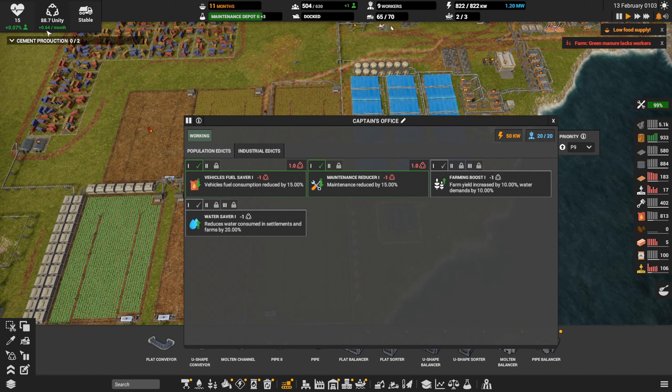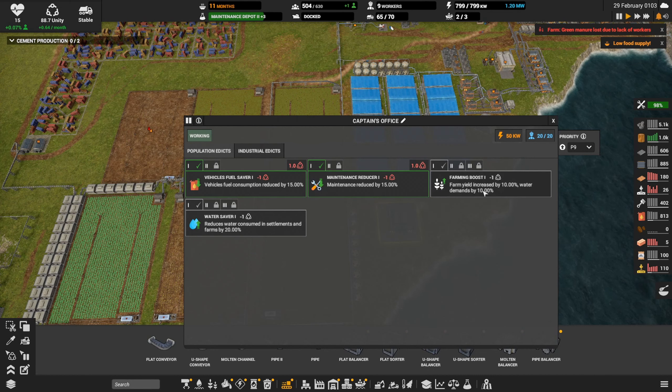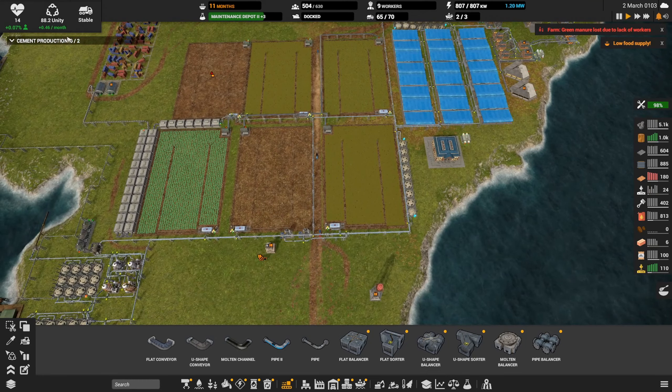Okay, now we're only at plus 64 unity per month. I'm actually going to go for a watered man's increase — hmm, by 10, that's not such a bad thing. Or fuel saver, don't care about that. Population — we could do the growth boost, but I don't mind doing the unity purchase from the villages to get workers. Let's do just temporarily the farming boost until we burn through some of this unity we have accrued.